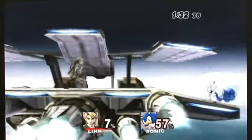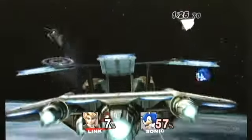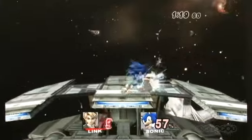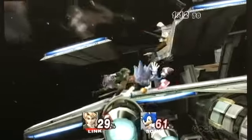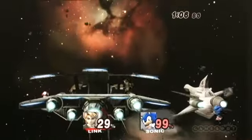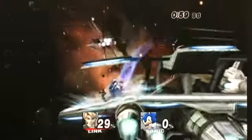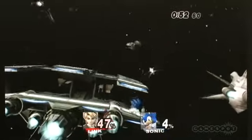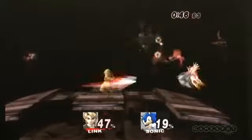One of the other changes for Link is that you can actually charge up his up-B. This is actually a really cool level — this is the Star Fox Pleiades level, and as you can see we're basically shooting through these wormholes. Randomly, you'll be in the middle of a battle on Corneria's surface. The Home Run Bat is also a little different in this one — it has unique animations for each character, which is really cool.